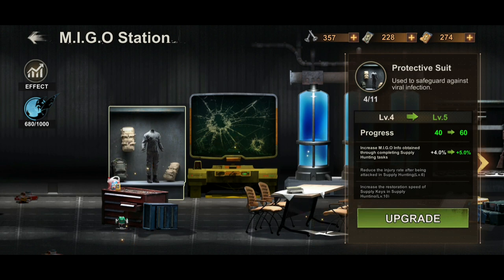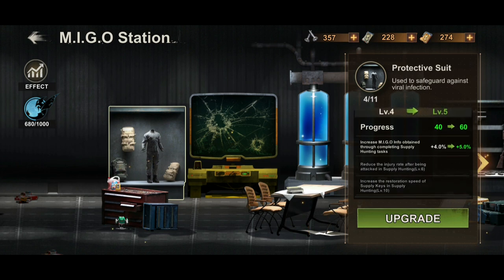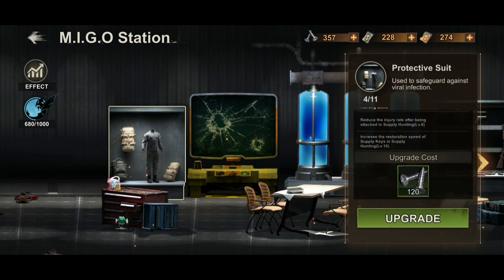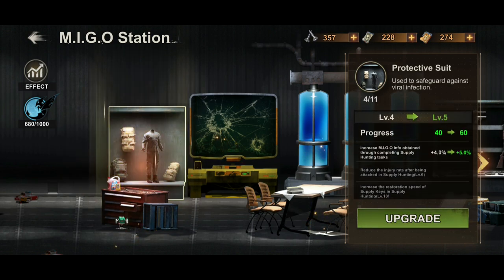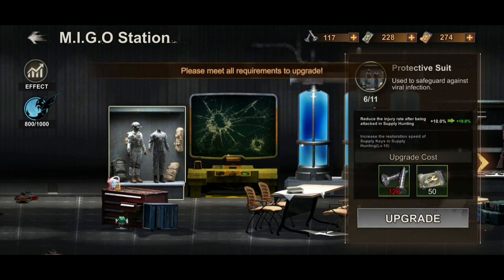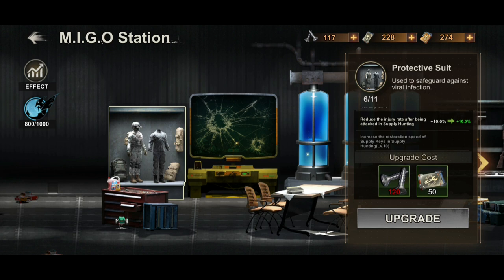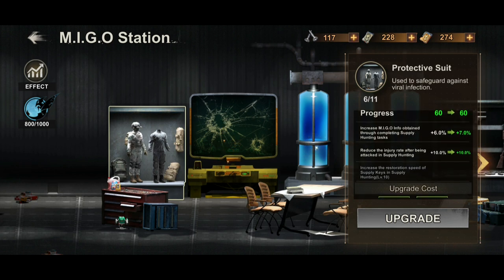For example, the Protective Suit is used to safeguard against viral infection. Its benefit is increased Amigo info obtained through completing supply hunting tasks. Once you upgrade it, that benefit also increases. Right now it is at level four — let's upgrade it to level five and then level seven, but I don't have enough of the required resources.